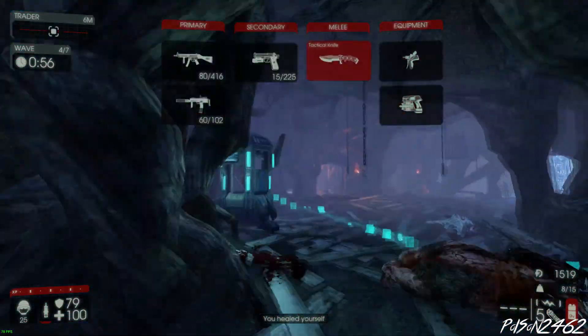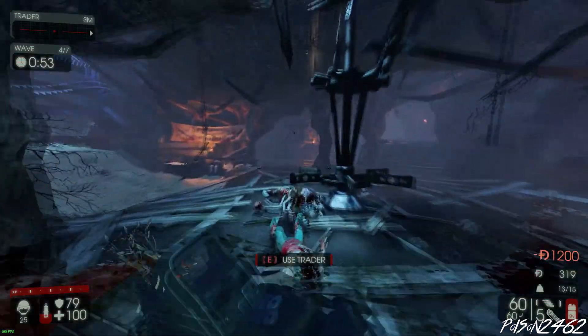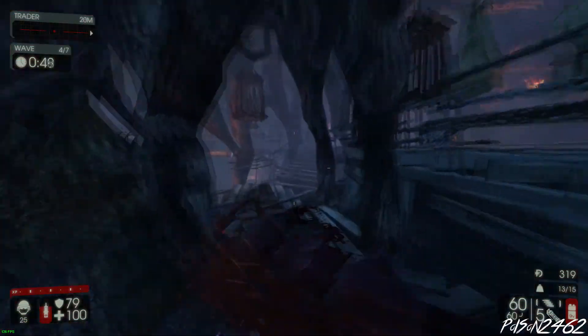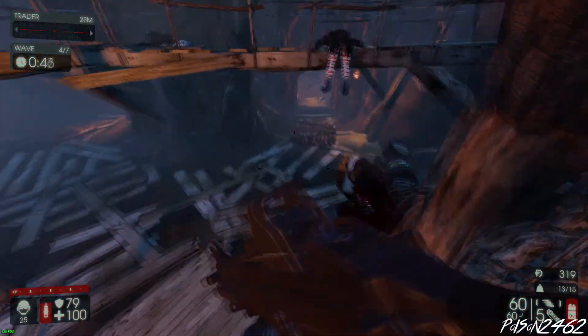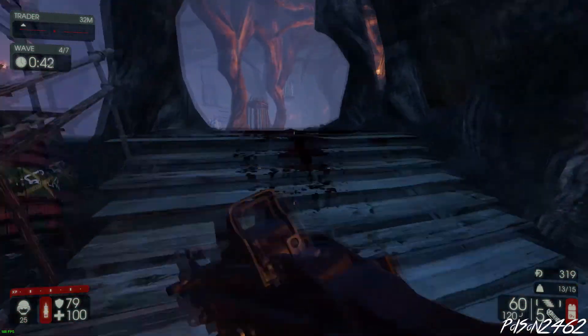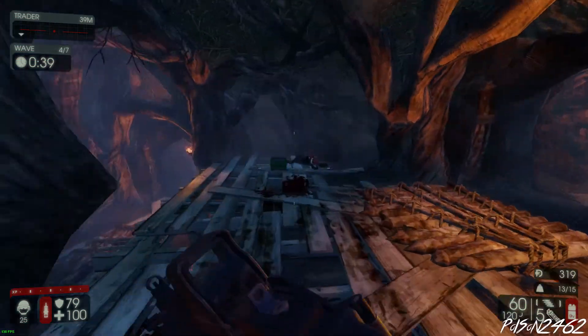Before we even go pick up our bullets, let's buy the UMP45 — the UMP45 is a lot stronger than the Chris SMG. On paper it's just a slight increase, but it's 300 Dosh cheaper and it's stronger. It may not fire as fast, but that's not really important. I'm more going for damage than bullet output.